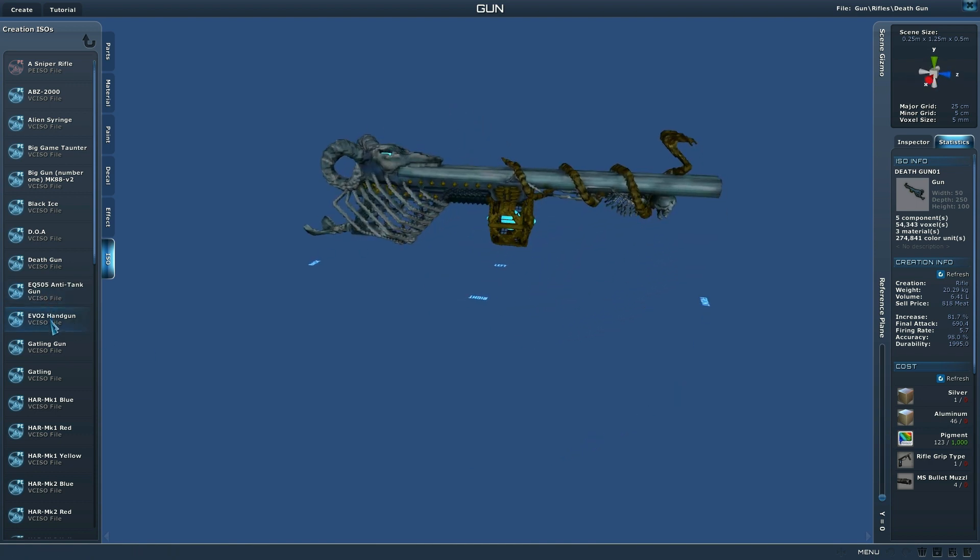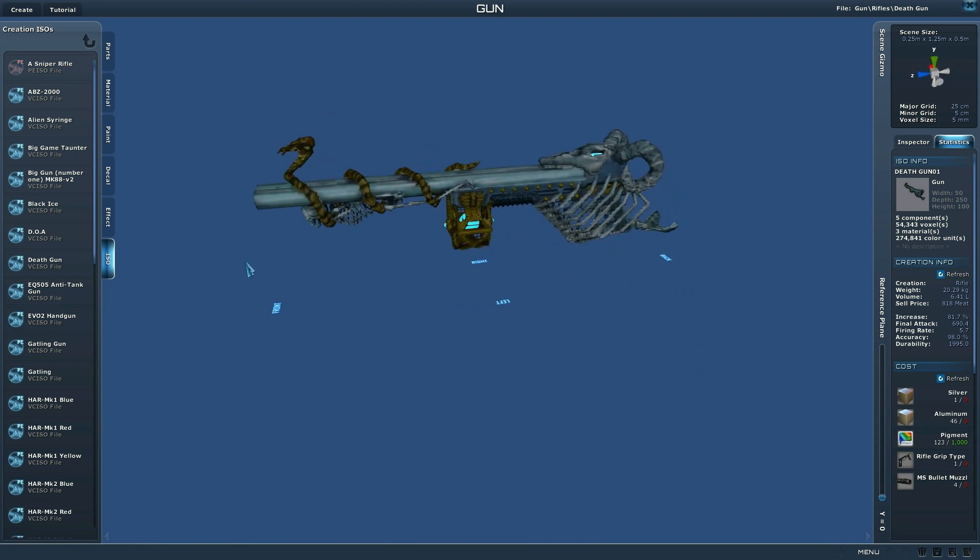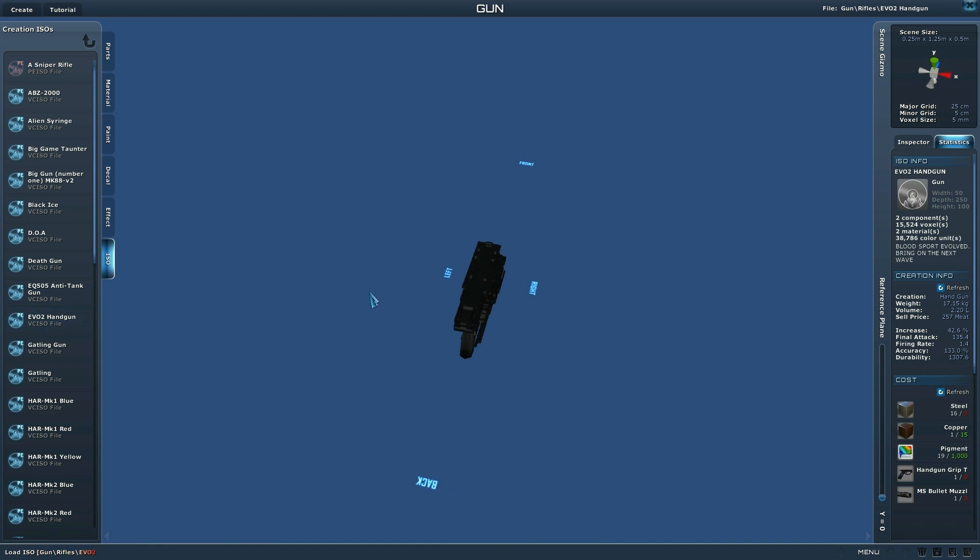If you're new to Planet Explorers, you can essentially just download these ISO files and put them in your documents and settings and Planet Explorer directory, and the game will recognize it. Some of these don't really have very much attack — the final attack is what's important: 135.